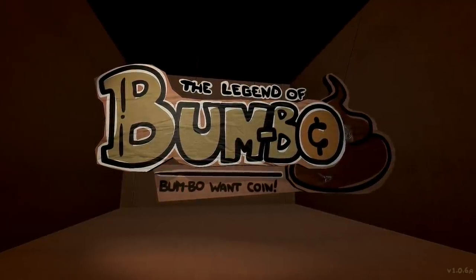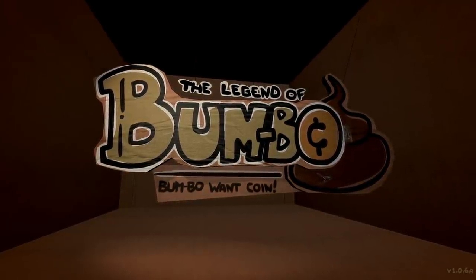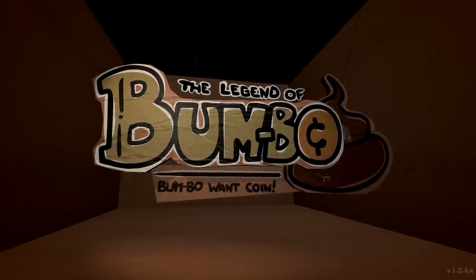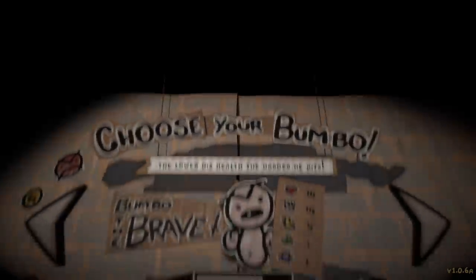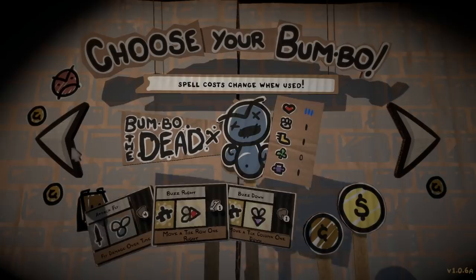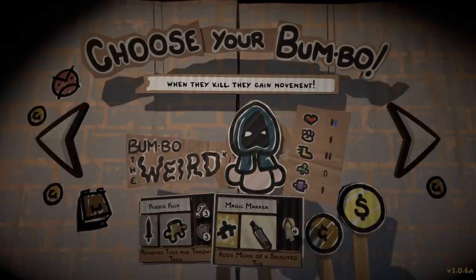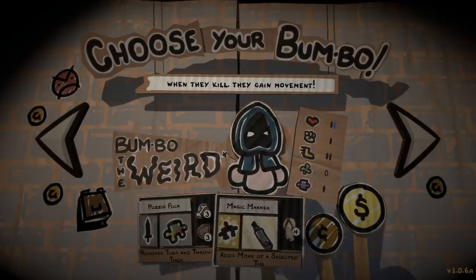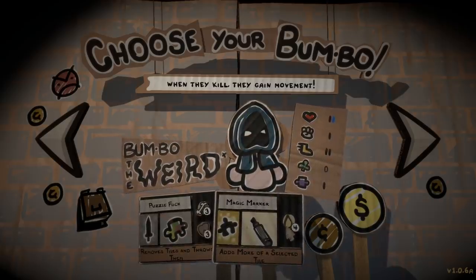In my last video we checked out what happens when you match 9 of any given tile. A couple of people asked what happens when you match 4 wild tiles, so in this video we're going to check that out. I'll be using Bumbo the Weird, who has the ability to duplicate wild tiles, which will speed up the process a little bit because we're going to try it a couple different ways.